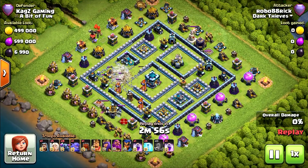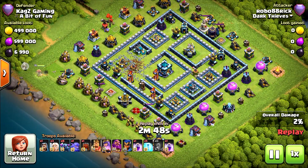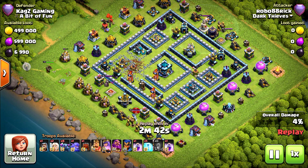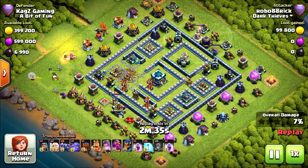Now for the next replay. Starting with four earthquake spells. Eight PEKKAs — that should be interesting. Eight PEKKAs with five freeze spells. Starting with the queen walk on the left corner. One PEKKA to help with the funnel, probably another one.